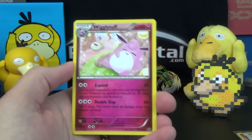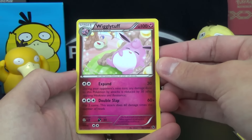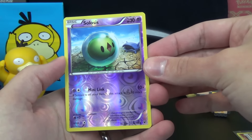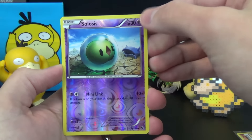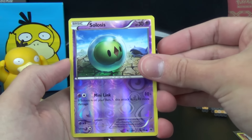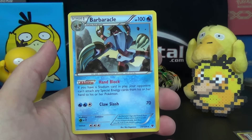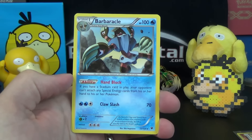We've got Wigglytuff, who looks like he just had a big meal, with the Expand attack and Double Slap. The reverse holo is a Scolipede with the Mini Link attack — if Scolipede is on your bench, this attack does 30 more damage, for 40 damage total for two energy, but it only has 30 HP so it won't stick around. The final card of this opening is Barbaracle with the ability Hand Block: if you have a stadium card in play, your opponent can't attach any special energy cards from hand to their Pokémon, though Lurantis BREAK can get around that.